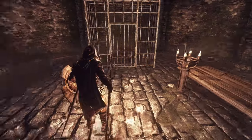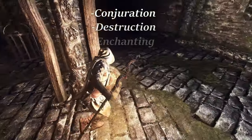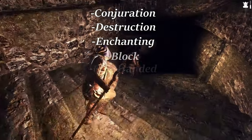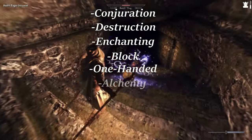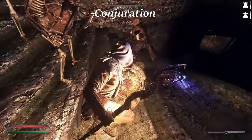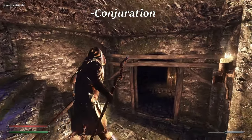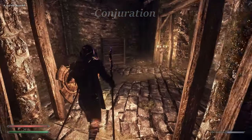The skills used for this class are Conjuration, Destruction, Enchanting, Block, One-Handed, and Alchemy. These skills were chosen to try to best mimic my playstyle from Elden Ring. Conjuration represents the spirit summoning mechanic — pretty straightforward application here, which we'll explore some more in the spells section later.